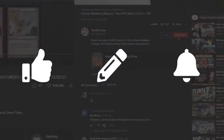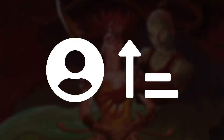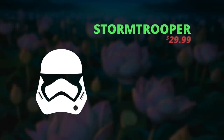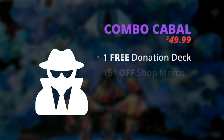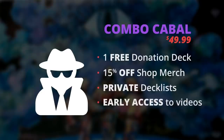If you enjoyed this video, make sure to click that like button, leave a comment, and subscribe. There's no better way of showing your support than becoming a channel member. With our Storm Fan tier you unlock our private Discord section with a highlighted user profile and badges. Stormtrooper gives you two Cyborg guides per month plus 50% off donation decks and 10% off merchandise. With the top tier Combo Cabal you get a free donation deck every month, 15% off merch, early access to private deck lists, and early video access.